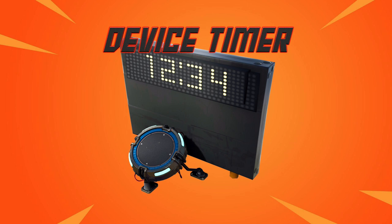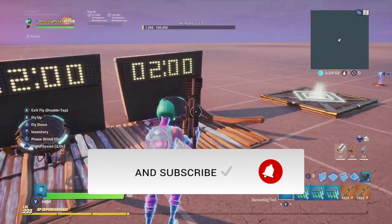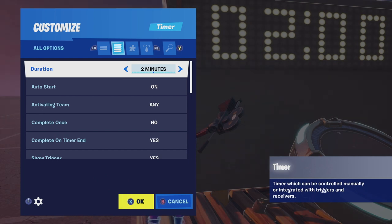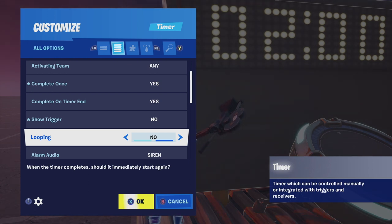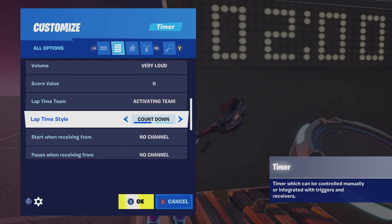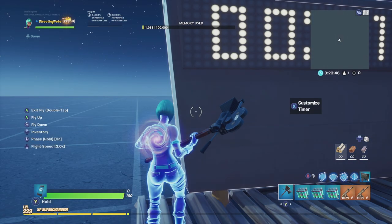Next we need a Device Timer. The reason for this is there's a bug where the loadout won't be given to you when the game starts unless you introduce a delay. Drop two timers down side by side. For the first timer: set Duration to 1 second, Complete Once to Yes, Show Trigger to No, and Alarm Audio to Off. In the channel settings, set When Complete Transmit on Channel 2. I'll explain the full channel logic in a moment.